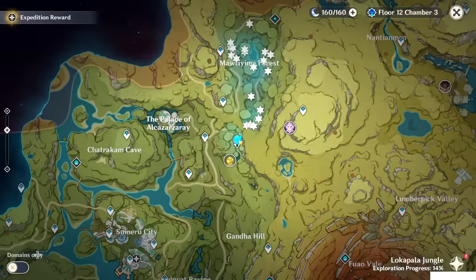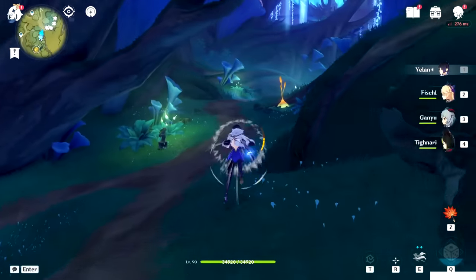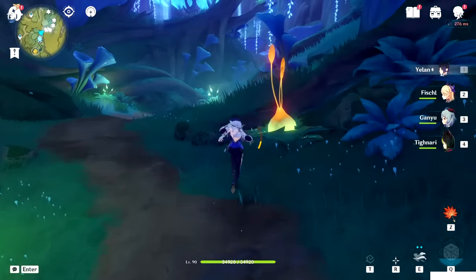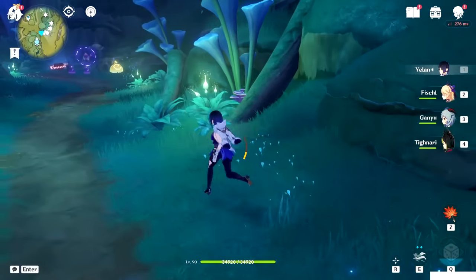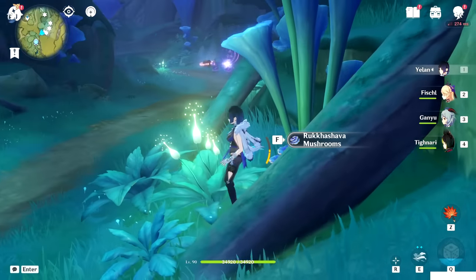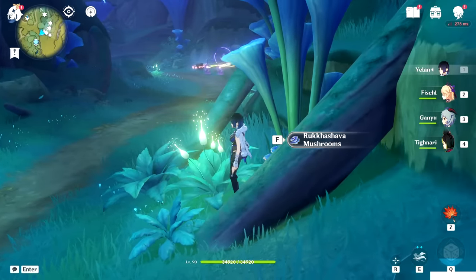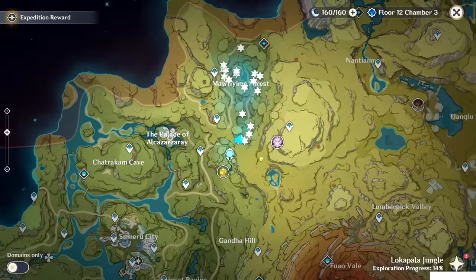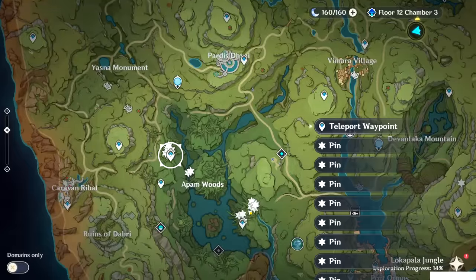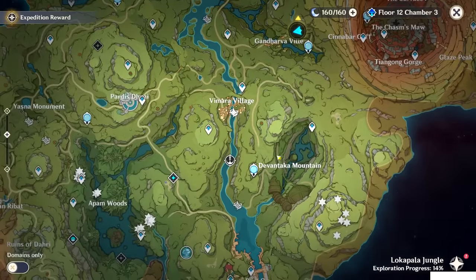First, teleport to this teleport waypoint — the Statue of the Seven — and walk a bit in front of you to reach the first one, and from there we will start the counting. If you have Tighnari on your squad, he will also mark them on the minimap, which is pretty useful. Follow my same steps because some places are pretty complicated. Before doing this, I advise you to unlock all the teleport waypoints first.